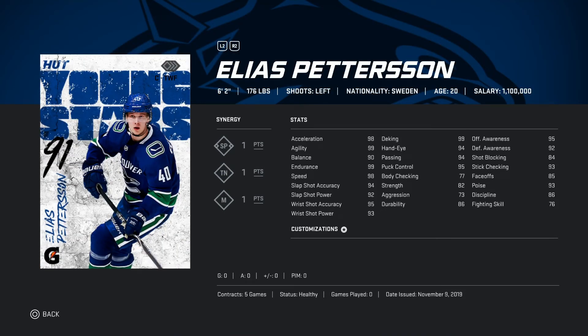Now looking at Elias Pettersson, 6'2 176 pounds. The synergies are very good: SP one point, TN one point, and one point. Looking at all the stats — they're all very good. I would recommend getting Elias Pettersson.